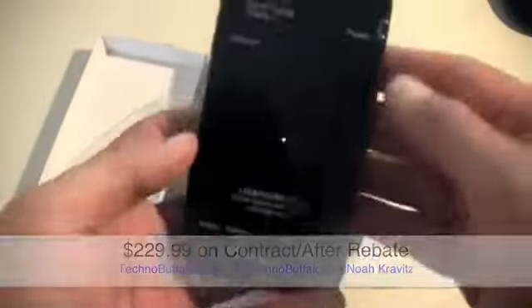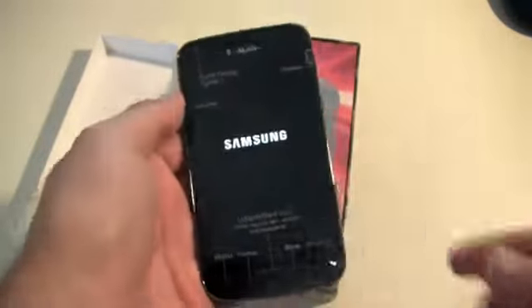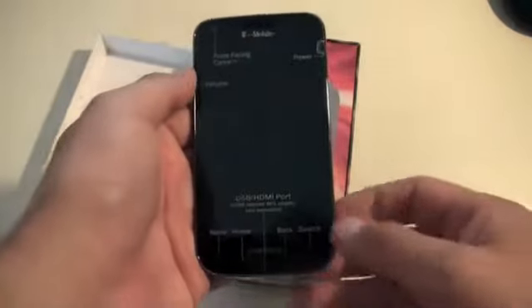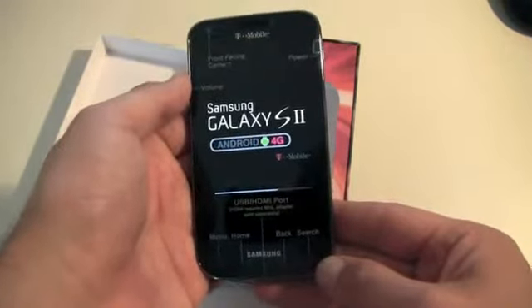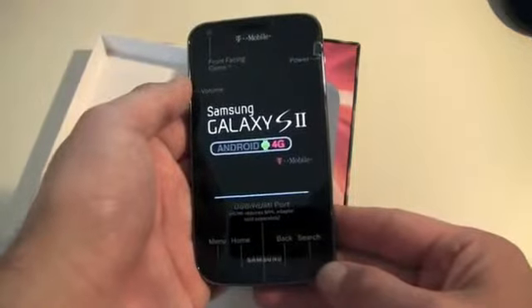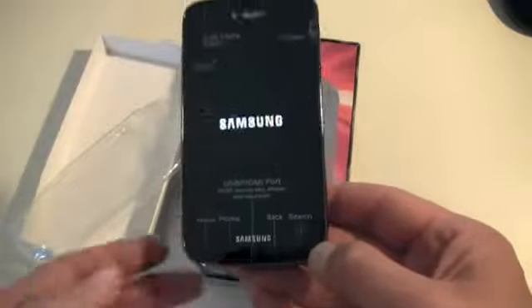Along with the Amaze 4G featured in the opening, this is one of T-Mobile USA's first HSPA+ 42 devices, theoretically supporting the full 42 megabits per second down network — although you're not going to get 42 using this thing in the US, that's for sure.